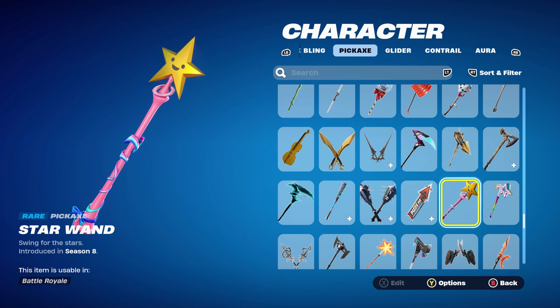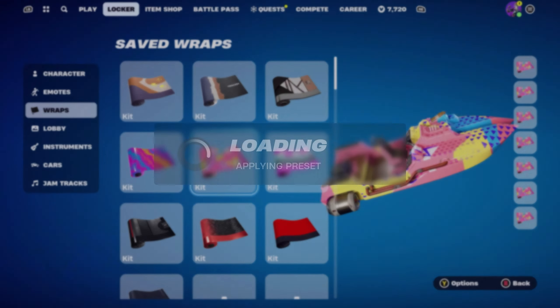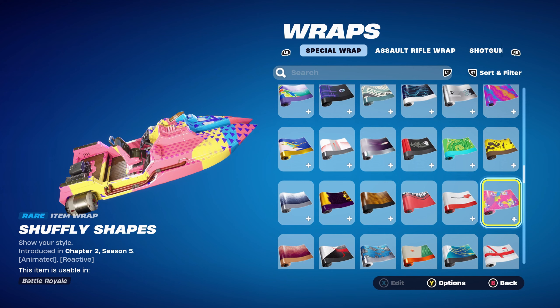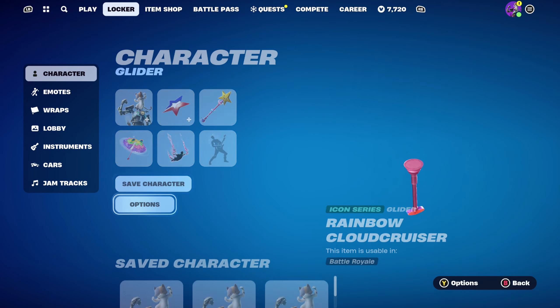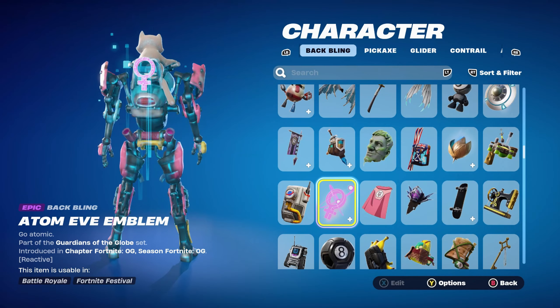The pickaxe is the Star Wand, an item shop pickaxe introduced in Chapter 1 Season 8 — using it for the pink, yellow, and blue. The weapon wrap is Shuffley Shapes, introduced in Chapter 2 Season 5. It's animated and reactive — pretty sure it's an item shop weapon wrap. It has pink, yellow, and blue, and being animated and reactive is always awesome.